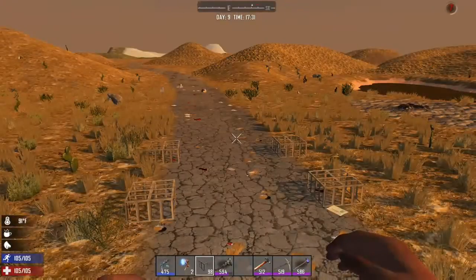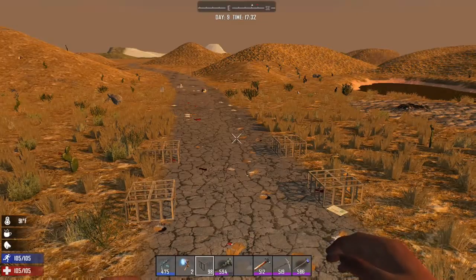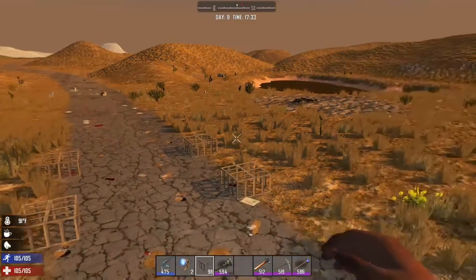After days of walking and scrounging I have the items I need, and I already knew the location I wanted prior — the Savannah. I'm going to go with an above-ground FOB with a shooting pit incorporated into the design. Let's jump into it.